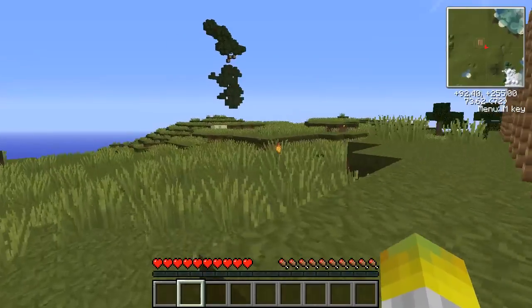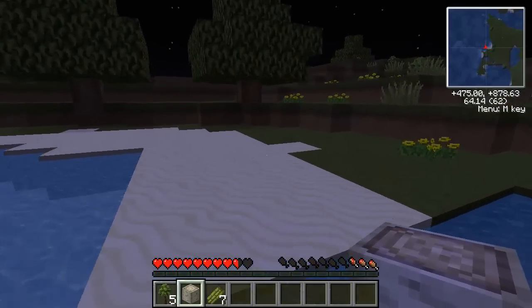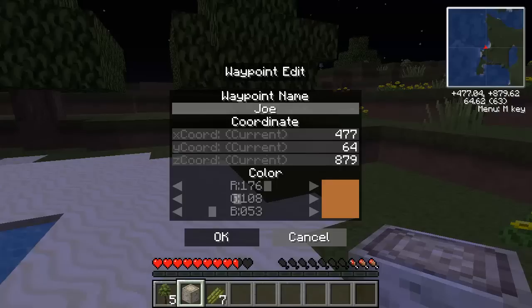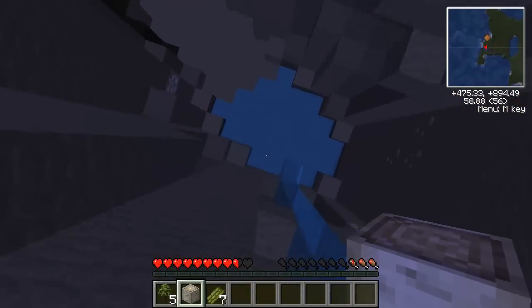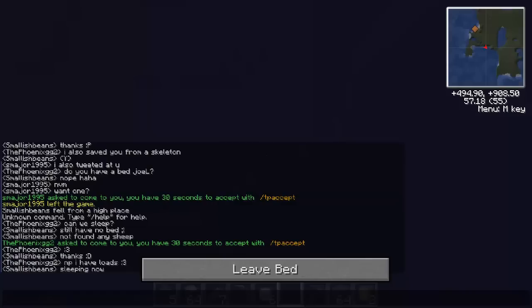How did I get that? I'm going to have to retrace my steps. I'm going to set a waypoint so I know how to get back here — let me just add 'Joel's Island.' There we go. My stuff is all down here so I need to be careful getting down. Water — thank god for that. Phoenix nicely came and gave me some wool so I can sleep.